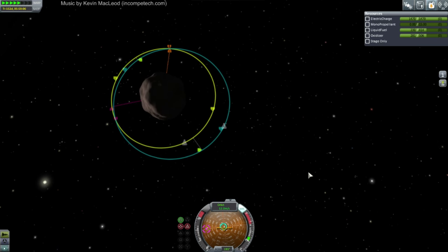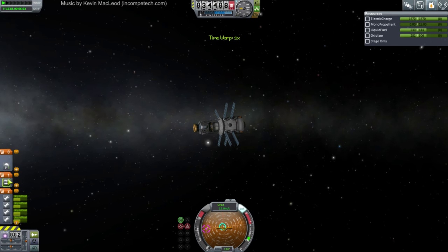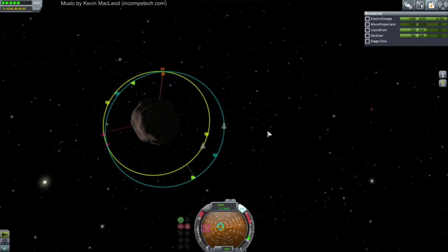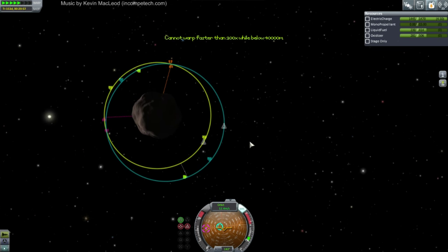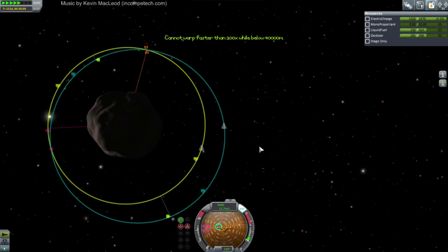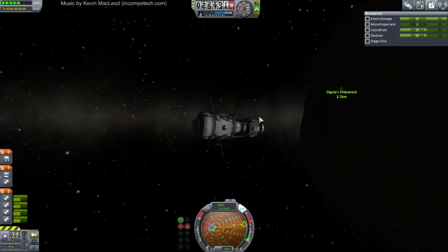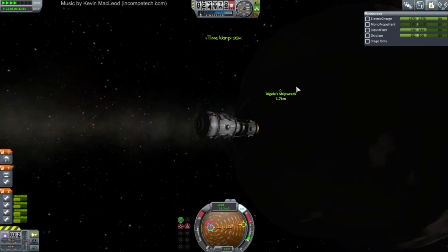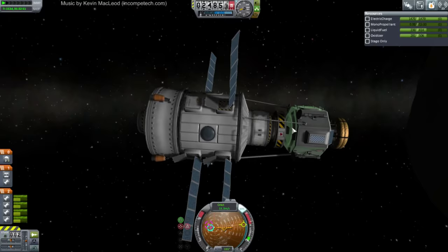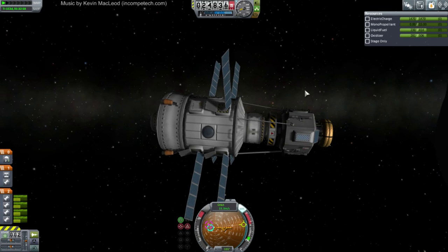I know I have the engine and parachutes combined. Let's kill time warp and fix that right now. In the cinematics thing I've got Ven's stock part revamp, so I've got the stock parts looking nice. Obviously the station part is not the part that we want to rendezvous the Kerbal with — it's only the top part. Now that we're in physics range, I'm going to separate off the station part and just go with the top part, because otherwise it'll be too tough to maneuver closer to the Kerbal.